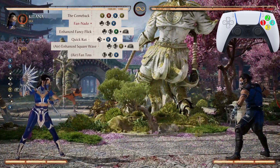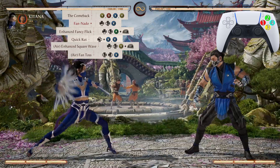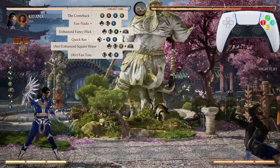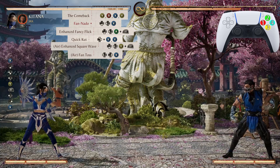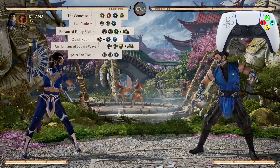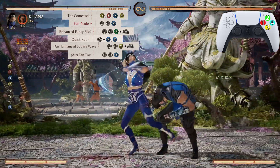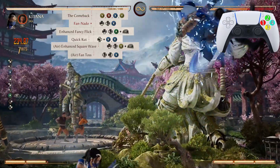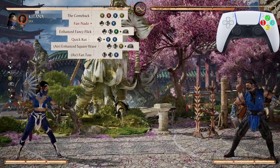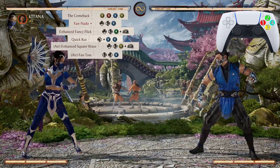From Fan Nato all the way down to the Fan Toss, it looks just like that. Now let's do the entire combo — from the Comeback all the way down to that Air Fan Toss. Absolutely beautiful — 351 damage with this crazy zoner girl. Let's look at that one more time.